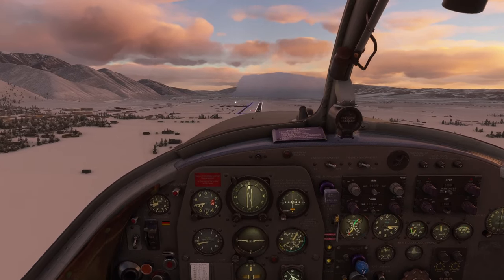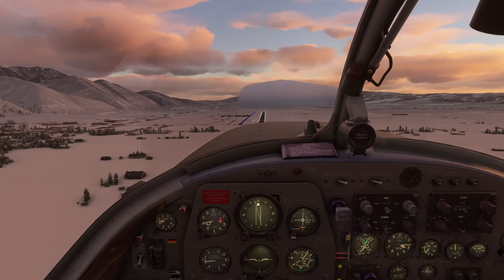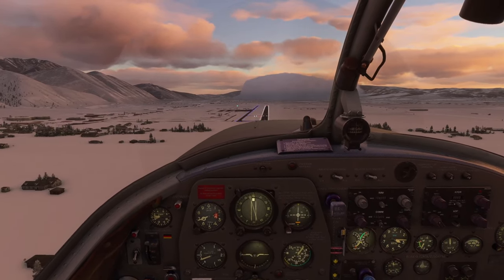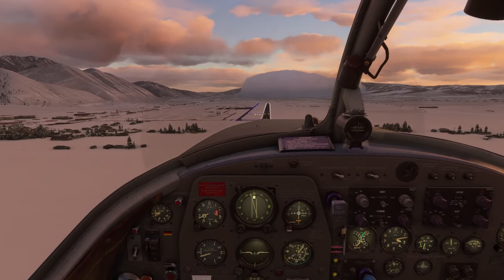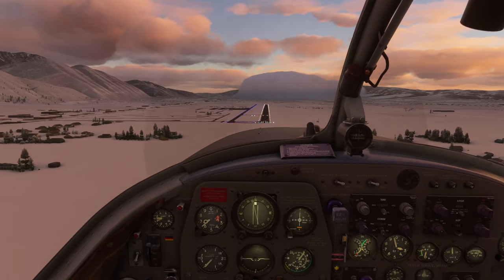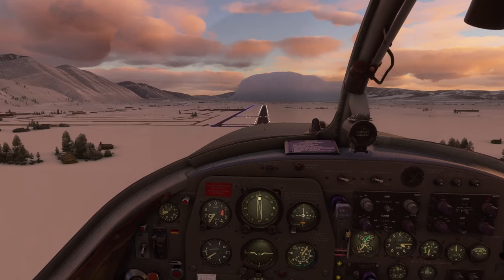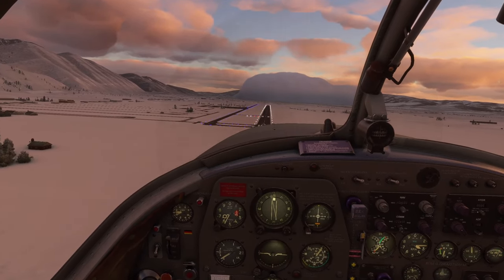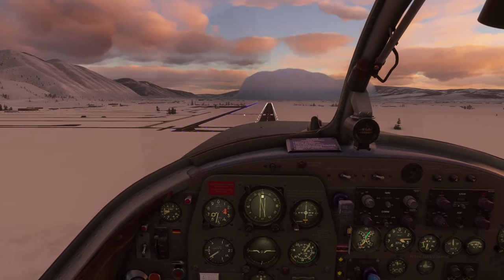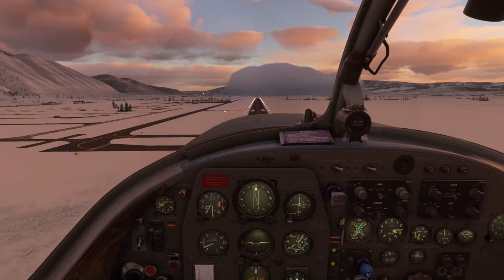One thing this game has is universal bindings. So no matter what you fly, the bindings are all the same. For the fact that most of this game is general aviation aircraft that all have very similar capabilities, buttons, switches, and functions, it works okay. It's a little weird when you get into something like a jet trainer - the MB-339 and so on - stuff that has anything unique to it. But I don't mind it. The only thing I really like about it is that I can hop into any plane whether I've flown it before or not - I don't have to spend 25 minutes binding controls like I do in DCS.